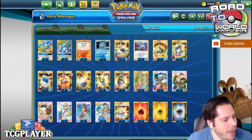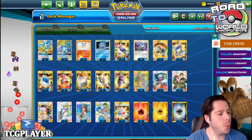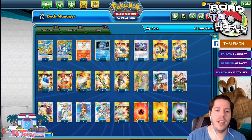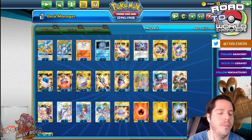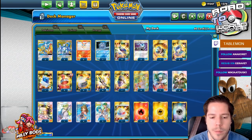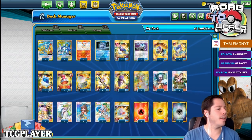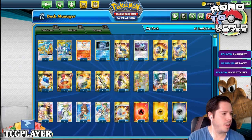Hello everyone and welcome back to a brand new day of Road to TCG Worlds 2020. Thank you so much to everyone who's hanging out today. We are now moving on to another deck that showed up in the latest rounds of tournaments in foreign countries — outside of North America. We have ADP with the Bird Trio, the two triple tag teams.